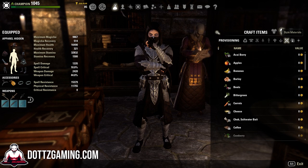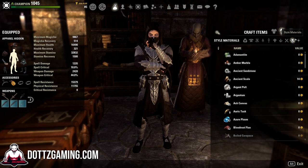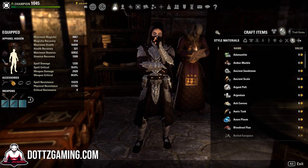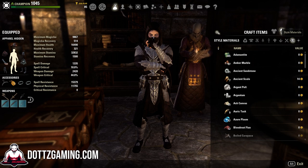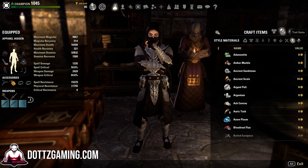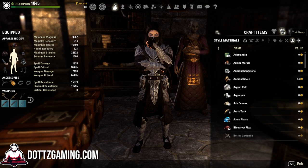Style materials are where we get a little different. You only want to save your base style material on your account. So if you play a Wood Elf, just save your Wood Elf style material and sell everything else. We are strapped for inventory space and need to save only the most important things. Since the outfit station exists, if you want your armor to look different you can simply go to an outfit station and change the appearance — there's no need to craft it in a specific style. Only save the one for your race just so you can specifically craft items.